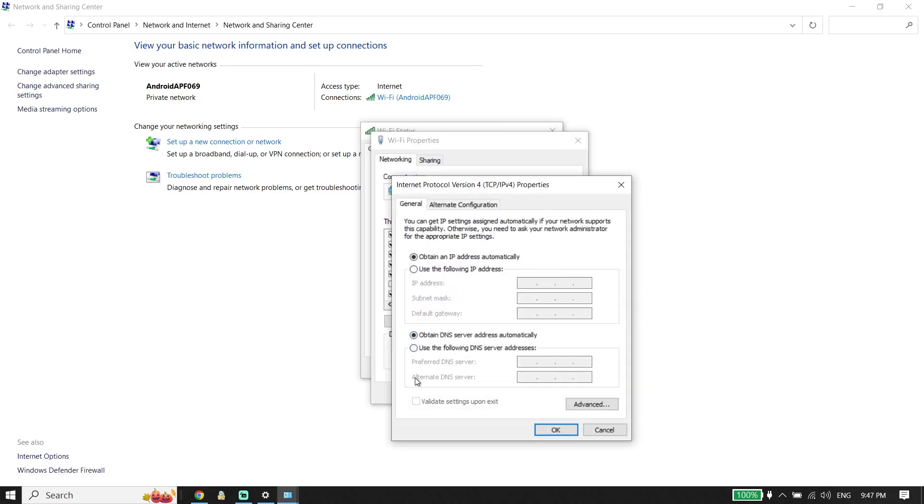For the first solution, use a DNS server. The first option is Google DNS. Check the option 'Use the following DNS server,' then enter 8.8.8.8 for the primary DNS and 8.8.4.4 for the secondary DNS. Go ahead and use Google DNS.